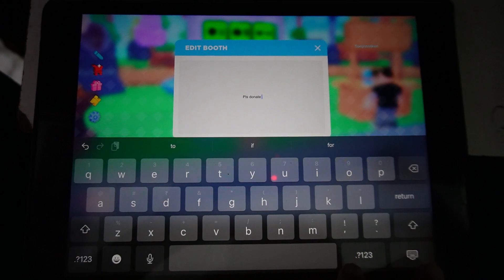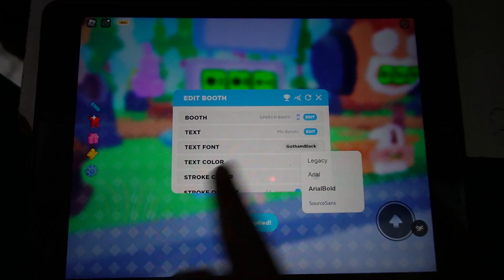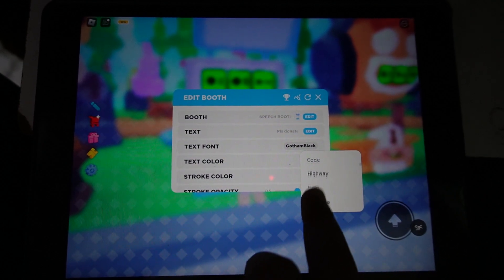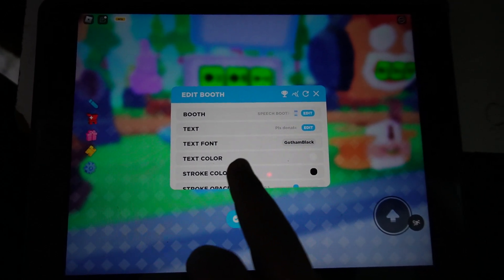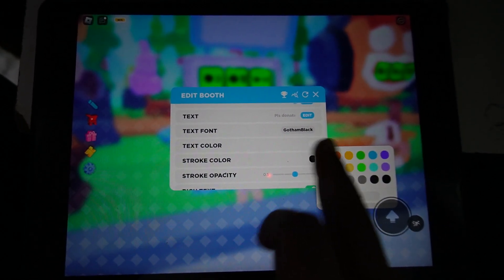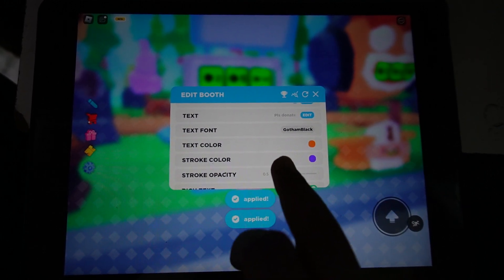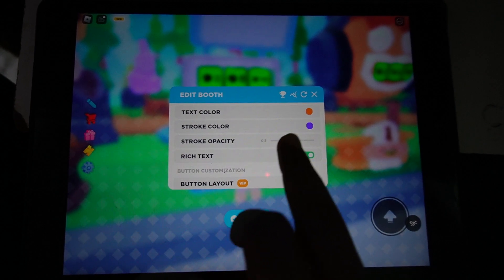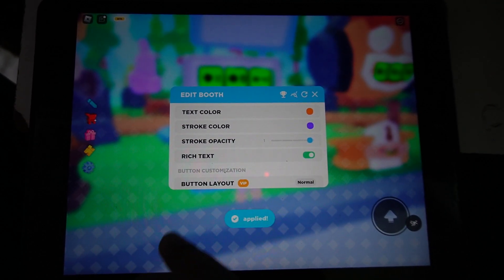After entering the text, you can also change the font — I'm going to choose a little bold. You can also choose the text color; I'm going to choose orange. And I'm going to choose the stroke color as blue. You can also choose the stroke opacity — I'm going to keep it at one.